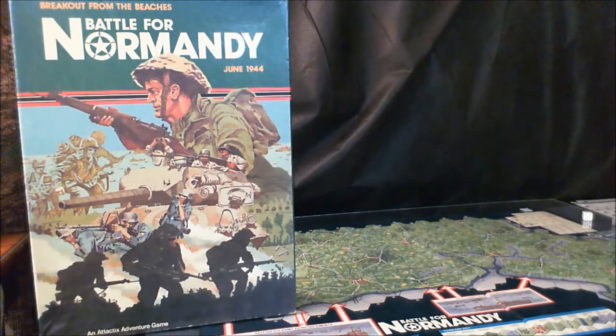It comes in a box. It's got a 16 by 23 and a half full-color mounted map board in two pieces. It has 100 die-cut counters, rules and tables, and a six-sided die.